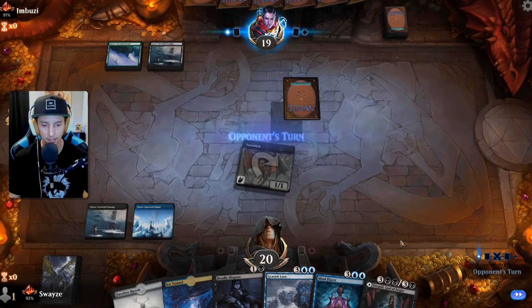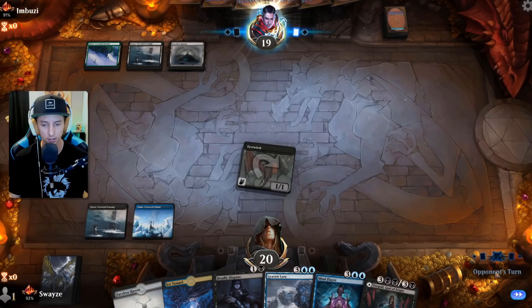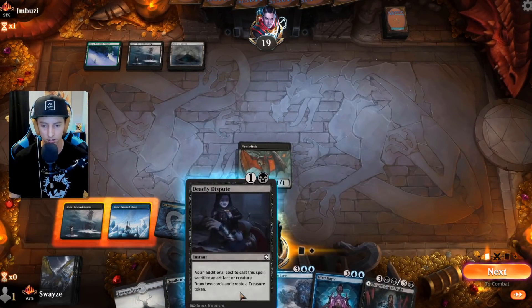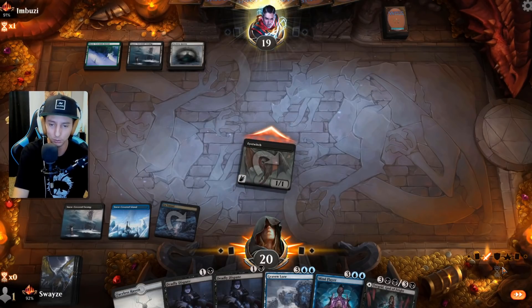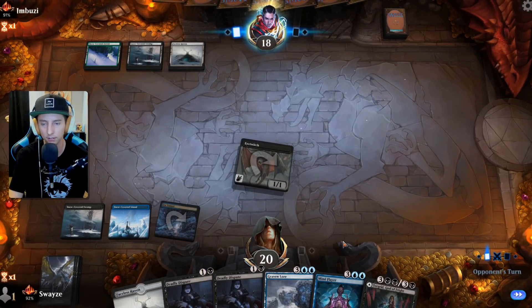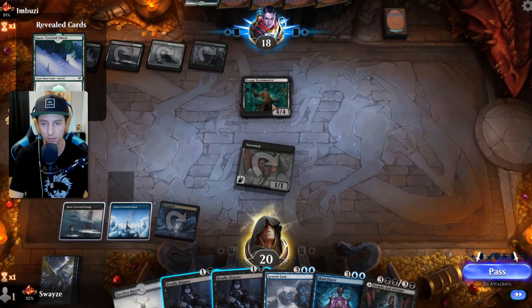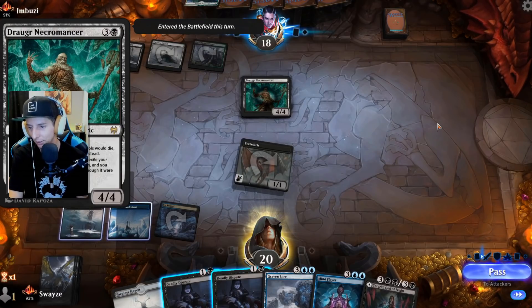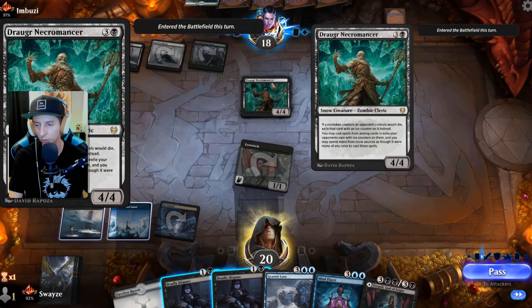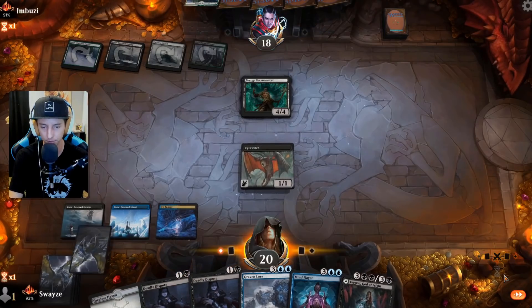Looks like we're up against some sort of Golgari Snow — thought it was mono green at first but glad it's not. Mono green is one of the hardest decks to beat right now, very good. Let's keep attacking until they want to block with some sort of creature. They play a Necromancer — a snow zombie that brings back other zombies. When a creature they control dies, I put a snow counter on it and they can replay it for any mana. That's a tricky card.